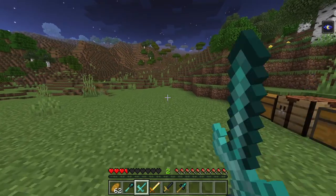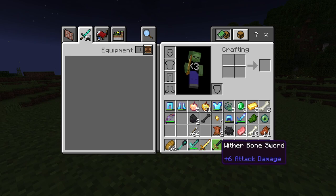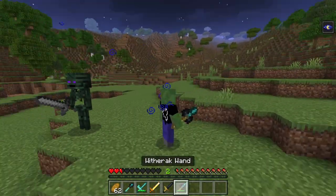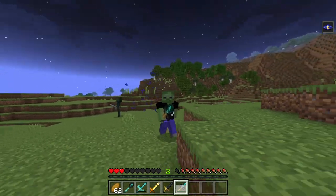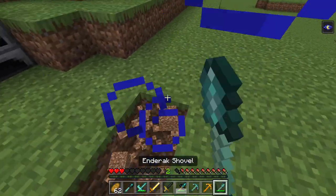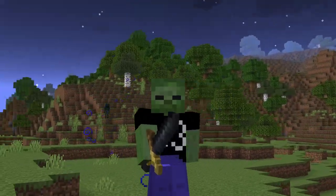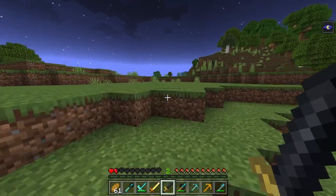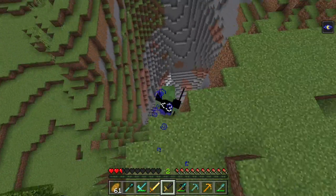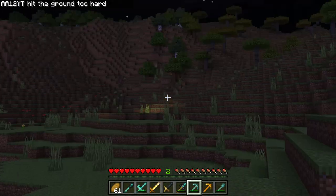You also get cool tools that are super overpowered. The golden buff sword has crazy attack damage. Some of these items actually spawn in the friendly wither skeleton. You also get pickaxes and shovels — just cool stuff you might want to try out. There's a lot of cool content in this mod that requires you to beat a ton of golems to unlock.